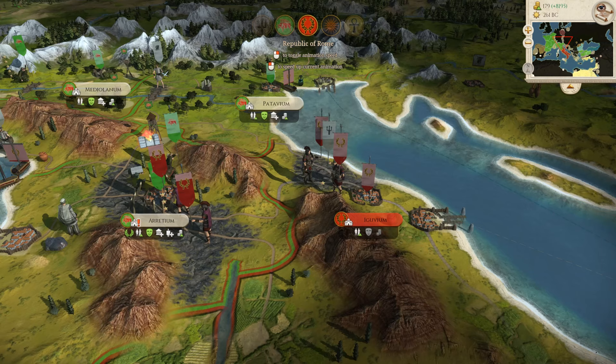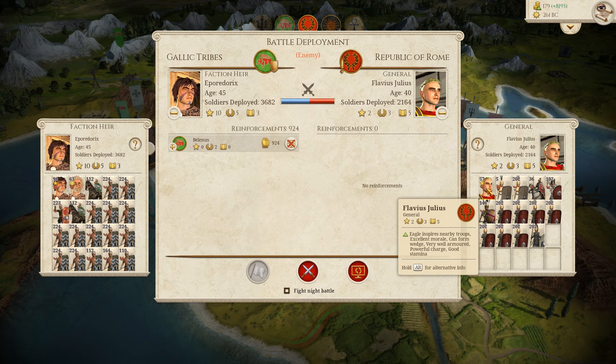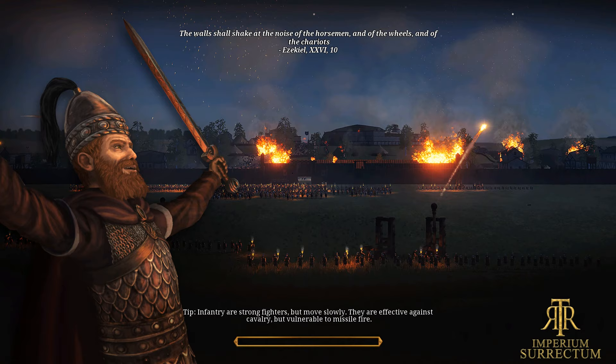We've got a reinforcing army coming from Mediolanium and a full stack in Arretium, but Rome has moved up two armies and now they've attacked with Flavius Julius — we're going to have to play this one. It's a pretty decent army as well. This is actually a huge battle — we're going to try and defend the Roman city of Arretium now. We've destroyed one full stack but they've still got about three. If we can defeat this one we might actually be able to secure Arretium and then march on Rome. We've got a defensive siege here — this should be a good one.